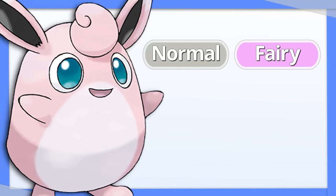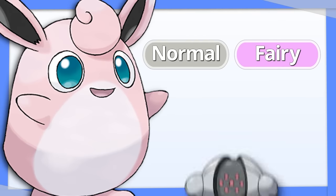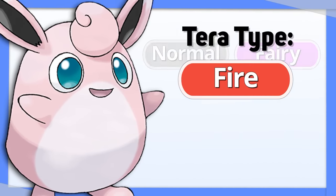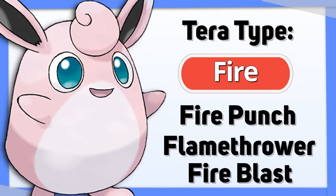Wigglytuff, being a Normal and Fairy-type Pokemon, pretty much only struggles with Steel types, so its best Tera type is definitely Fire. And because it already gets access to a bunch of Fire-type moves, you don't even have to run Tera Blast on it.